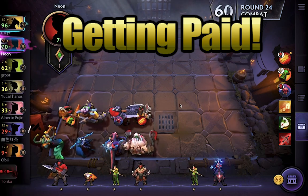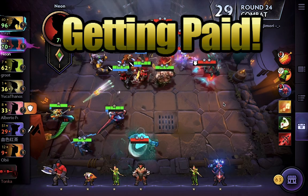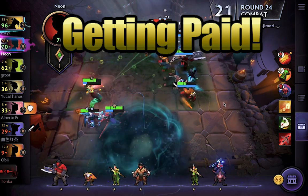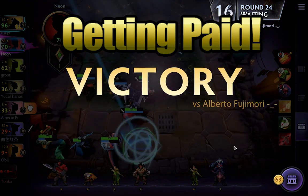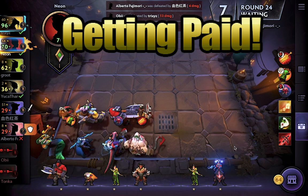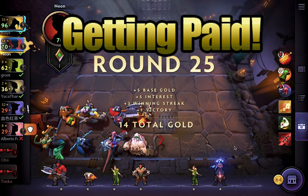If you have 50 or more gold, you get five gold in interest. This is the fastest way to accelerate your collection building — putting it on steroids, so to speak. You really want to try and get as much interest gold as you can, and you'll see a lot of players get up to that 50 gold threshold and hover there for large chunks of the game. Be sure to subscribe to the channel if you want to see a future video explaining exactly how interest works and how it relates to leveling.